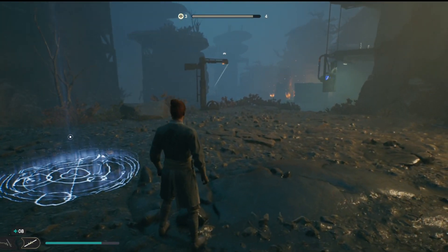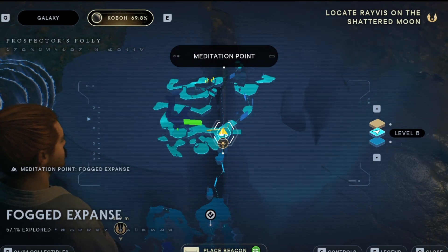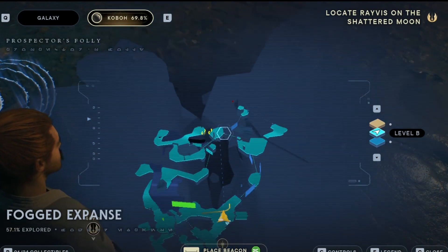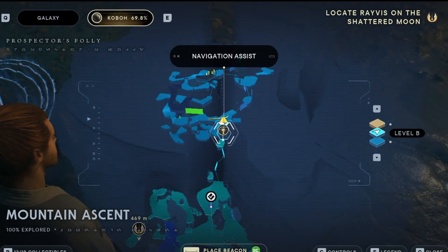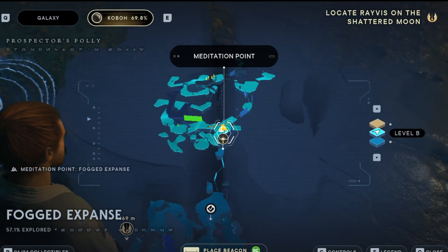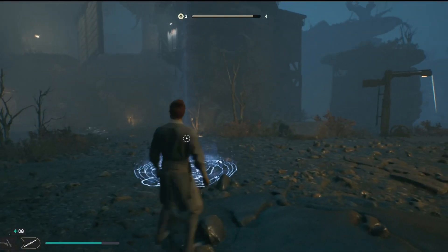You need to come to Prospector's Folly. And where I'm at right now, this is everything facing out in front of me. You need to make your way up to the Fogged Expanse meditation point right here.